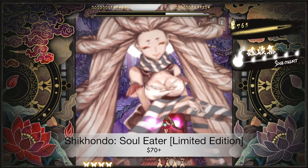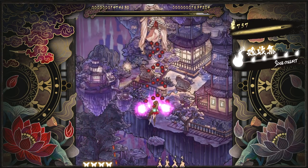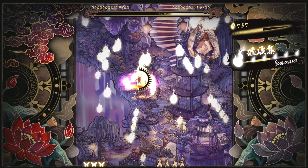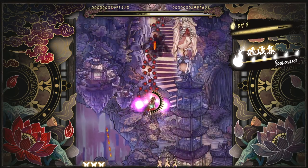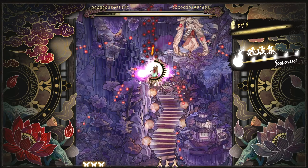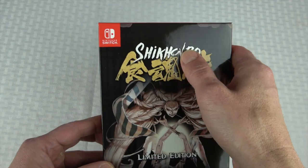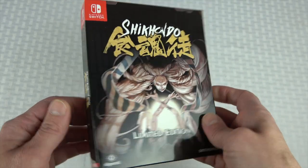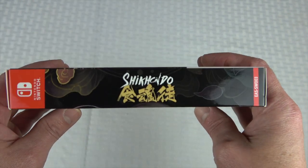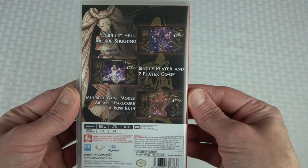Moving on to Shikando Soul Eater Limited Edition, released in September of 2018. This is a vertical scrolling bullet hell shooter built on Asian mythology, where you destroy escaped yokai — demons in Japanese mythology. Similar to a few other games on this list, you can fly close to enemies to fill your soul gauge, giving you a special attack and increasing your score. The graphical style and soundtrack are really good, but reviews and my own feelings on the gameplay are kind of mixed — sometimes it plays really good, sometimes it's a little bit spotty. This is the third entry in the Play exclusive series on the Nintendo Switch, limited to 3,000 copies.